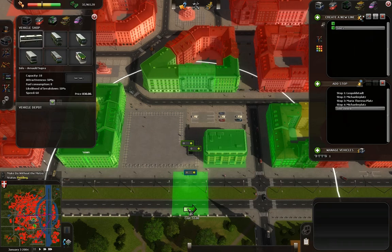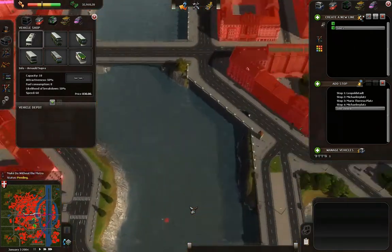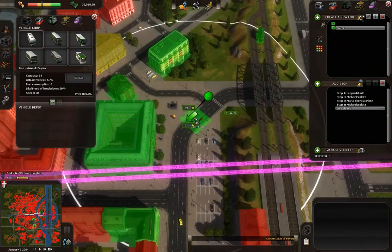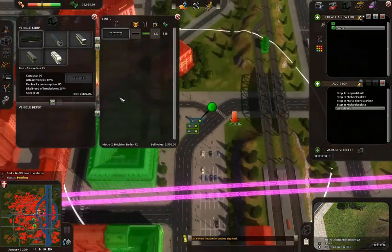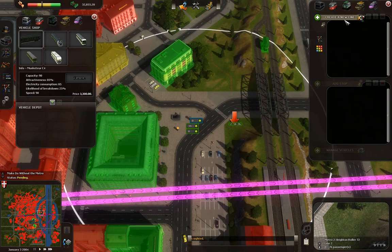Also make sure there's a way for the return trip of the bus. And then there's this issue over here — put them as close up to the old station as possible. Now we're going to go to our bus lines and create a new bus line.